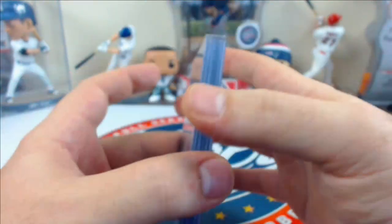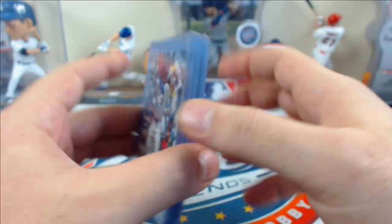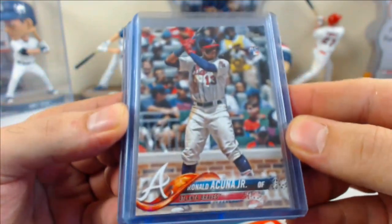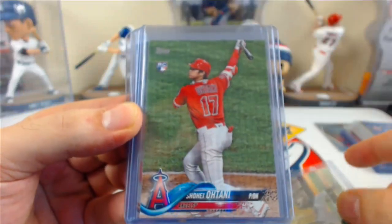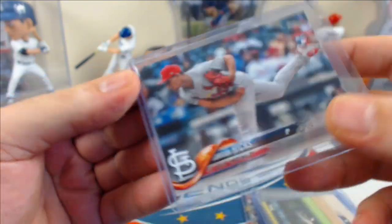Those are the short prints. We did pull six super short prints (SSPs): a nice Ronald Acuna Jr., Daniel Megadon, Shohei Ohtani, Chris Stratton, The Rally Goose, and Jordan Hicks. Some nice SSP rookies in there as well.